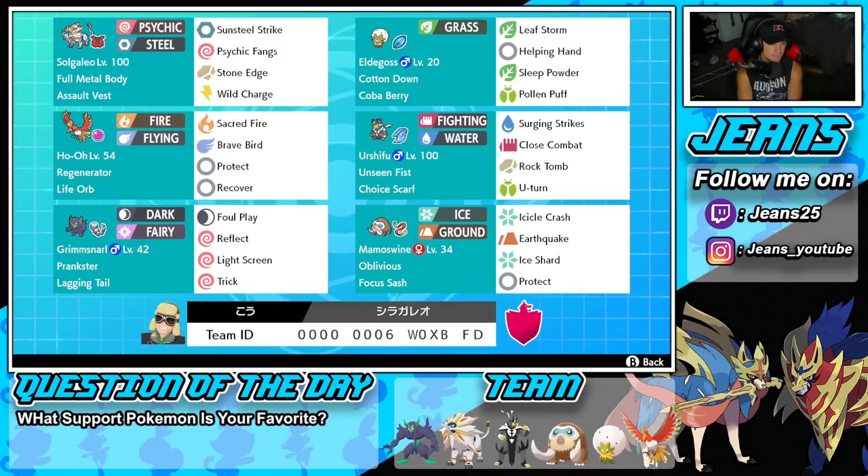Third Pokémon is middle left — it's Life Orb Ho-Oh with Regenerator, so every time we swap out we get a bit more HP back. We've got Sacred Fire alongside Brave Bird, Protect, and Recover for our four moves.